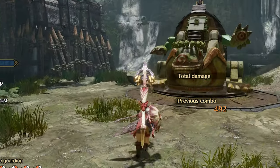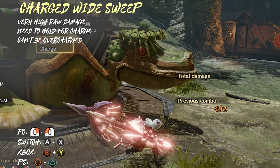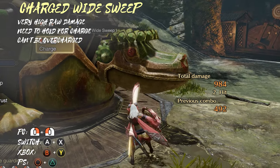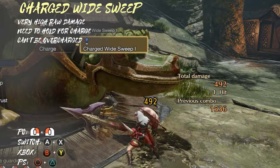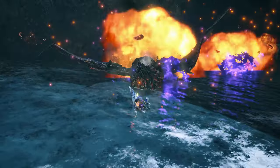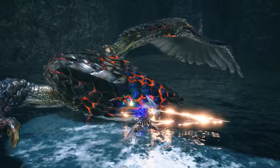Next we have the Charged Wide Sweep. You can perform this move by holding both poke buttons at the same time. You cannot overcharge this move, but if you let go too early you will do less damage. This is the best attack Lance has for raw damage. So if you could, you would just chain 3 Charged Wide Sweeps and then reset the combo, but unfortunately the attack does not combo into itself.